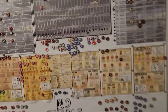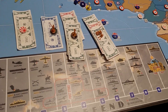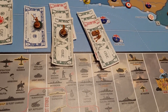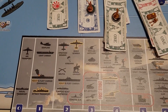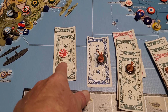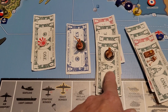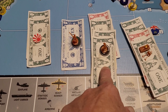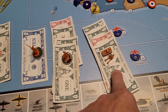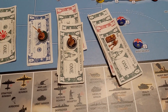Purchases: we have twenty-eight bucks. We're going to spend it all. We're going to upgrade one militia for two, buy two SNLF marines for five each, two mountain infantry for four each, a light armor and an artillery for four each.